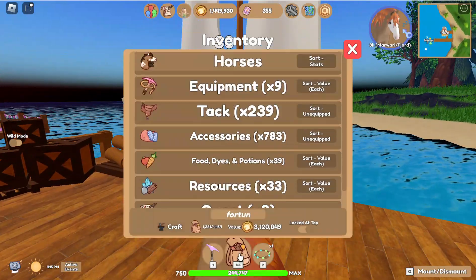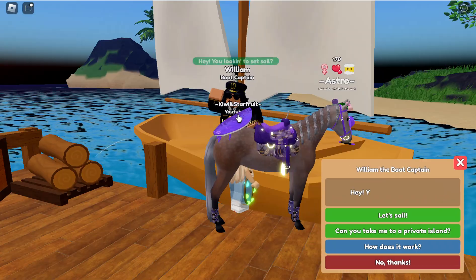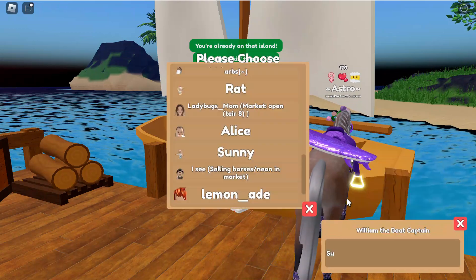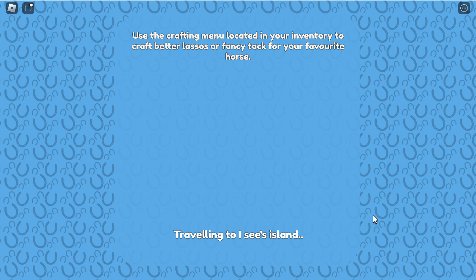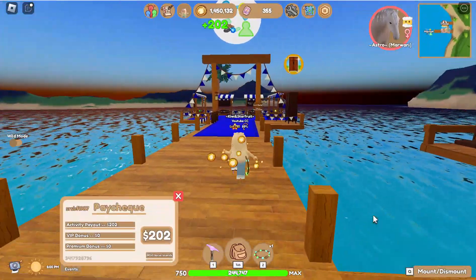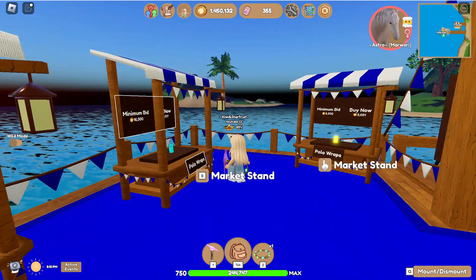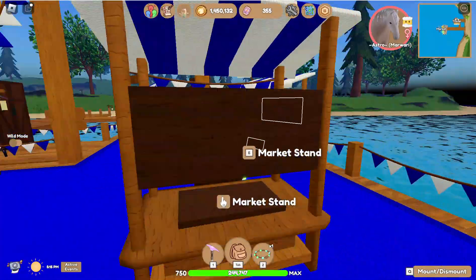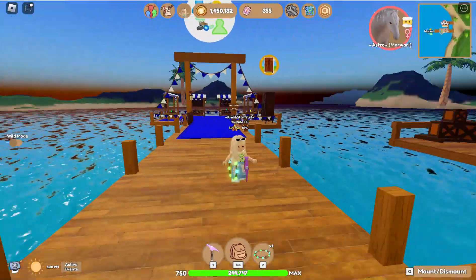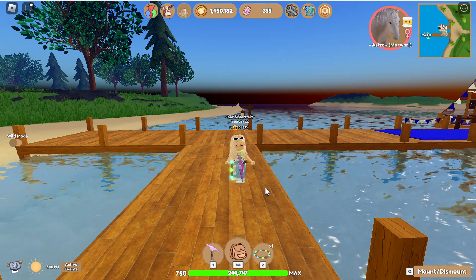I also bought a Rose Grey Maruari yesterday — Astro — for 85k, which was a really good deal. We've got one more island to check. They've got a few things for sale but it looks like they're just selling polo wraps at expensive prices. I can just craft those myself. That was the last market we were going to check — I hope you guys enjoyed this video. We got some really good deals on things we found in people's markets today!